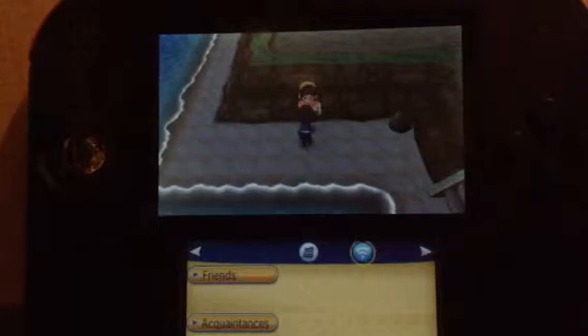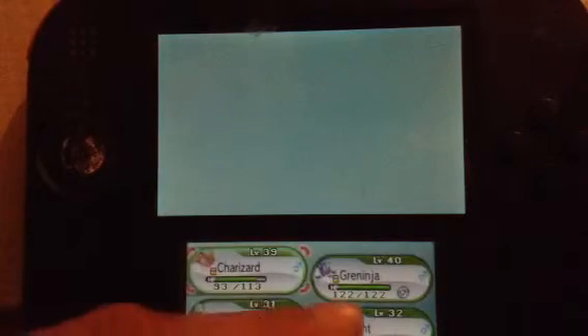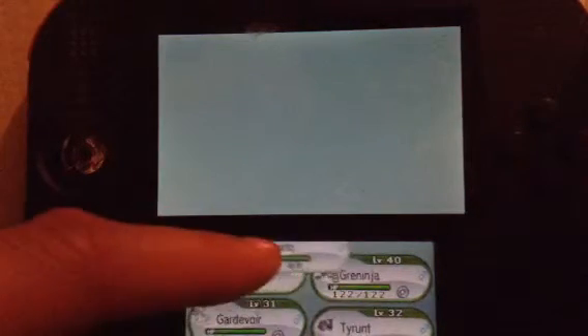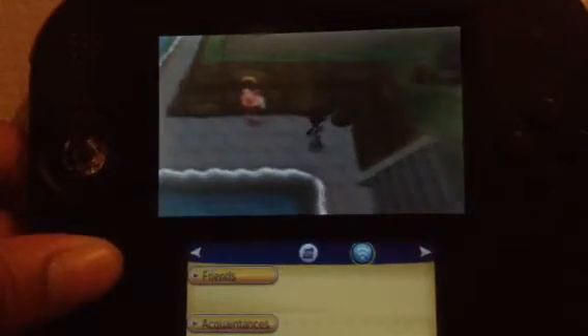So we're gonna put Lucario up here and switch him with Charizard. I feel like I want to show off Lucario because we just got him, and if he stays behind he's gonna be all lonely. Where's the fun in that?